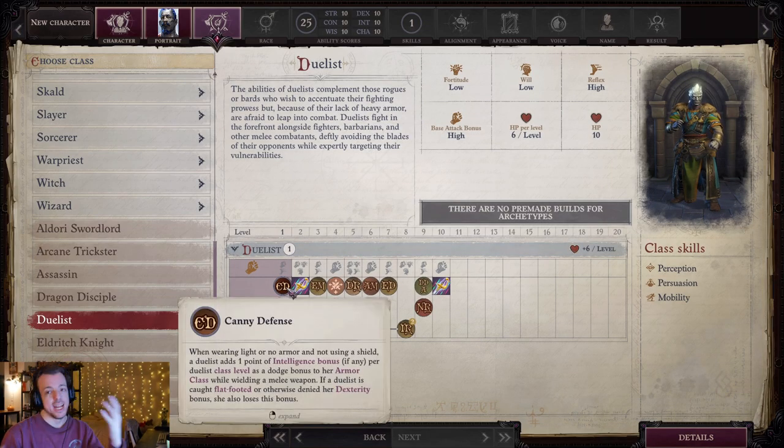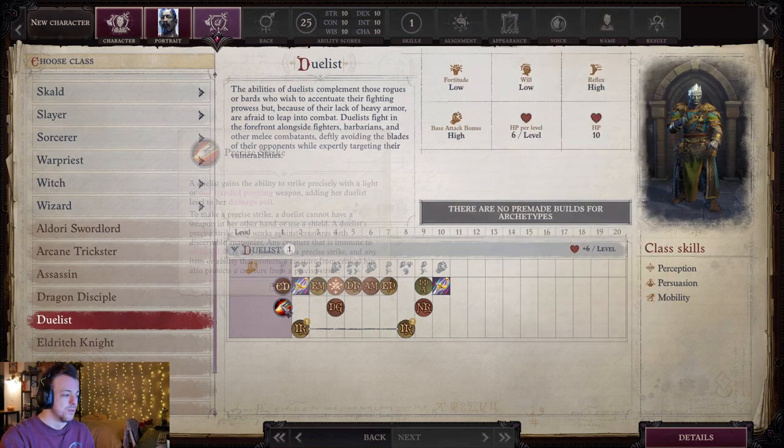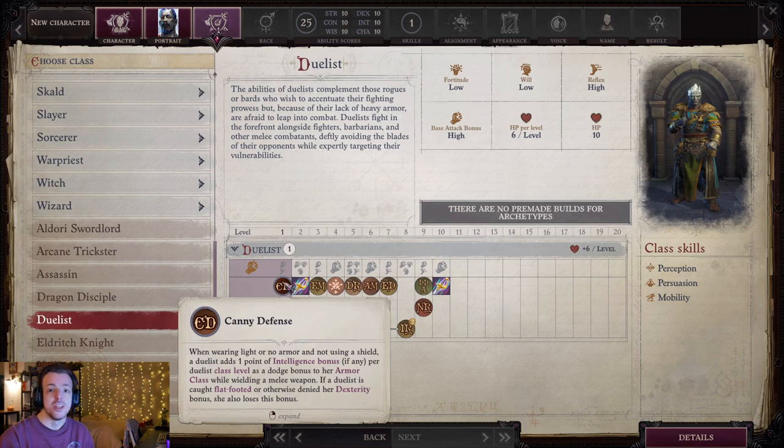First, you get Canny Defense. Canny Defense adds one point of intelligence per class level as a dodge bonus, up to as many points as you have for your intelligence modifier. So if you get a plus ten modifier to intelligence, you'll get a plus ten bonus to your AC as a dodge bonus. If you become flat-footed for whatever reason, you do lose this bonus.